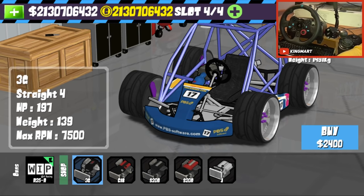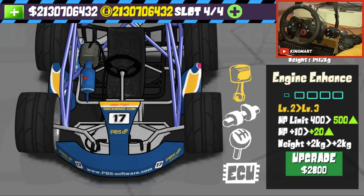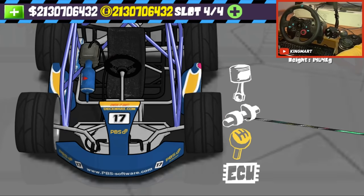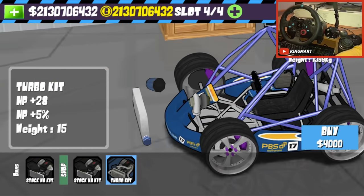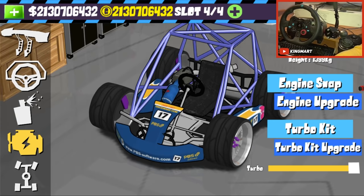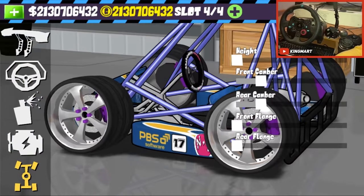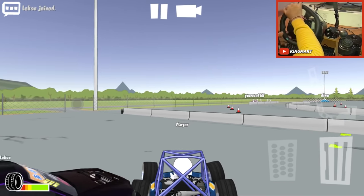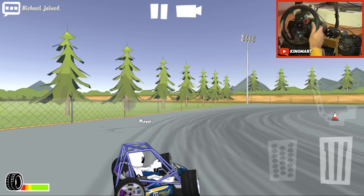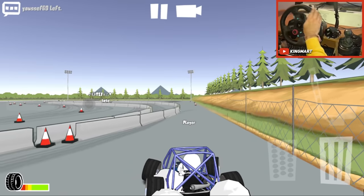Can we do engine swaps? Yeah, we can do engine swaps. If you use the 3G engine now it's looking like a go-kart. We retuned the normal 3G engine because with the 2JZ engine it was a little bit strange. So we have a 437 horsepower go-kart - that is a lot! Let's stance it down and get to the ground. Go-kart in its natural habitat - that is so cool guys!